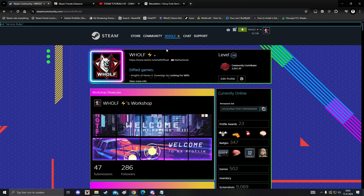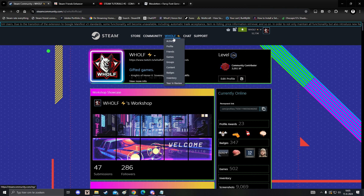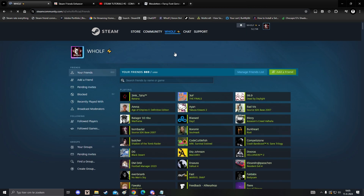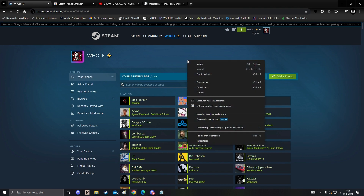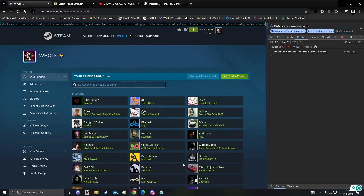What you have to do is basically head over to your Steam profile and hover your mouse on your nickname and click on Friends. In my case it is already working, but I'm going to show you how to make it work. When you are over here, just right-click and inspect, and go to Console.